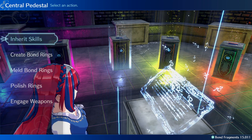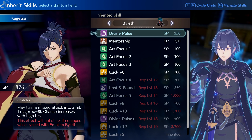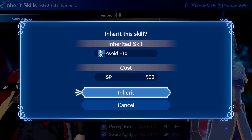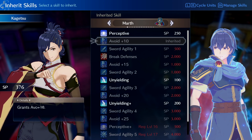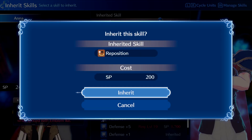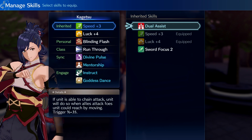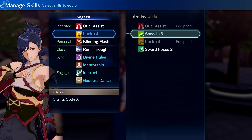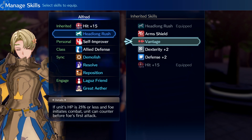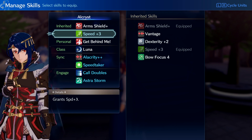Now let's move on to the inherit skills feature. By spending skill points, you can inherit certain skills and abilities from an emblem hero that allows a unit to access these skills without having to wear their ring in battle. You can only inherit skills if a unit is at bond level 5 or above, and you can only equip two skills at a time. To decide which skills a character should inherit, take a look at their job class, the type of weapons they use, their individual stats, and their personal skills, then equip the inherited skills you think enhance those features the most.